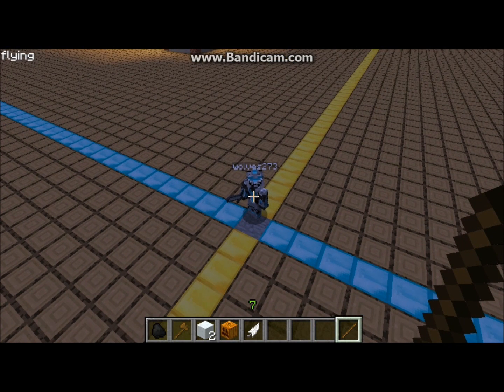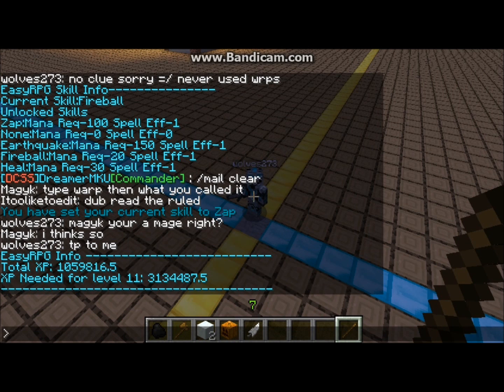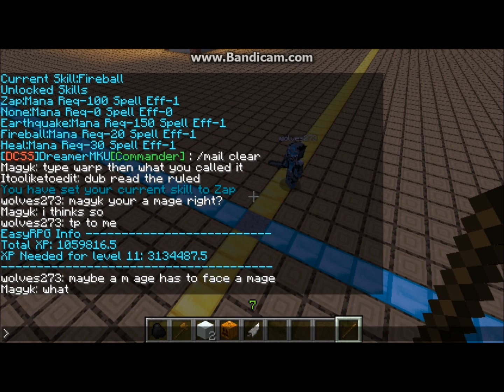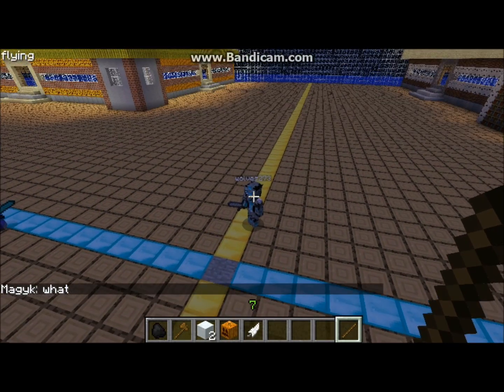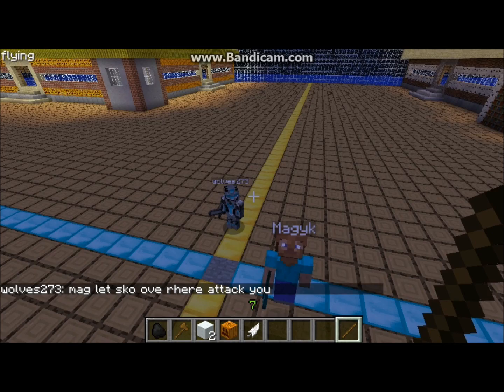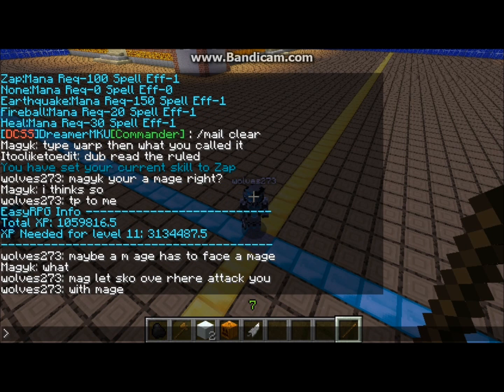Another way we can rank up in this RPG is to unlock new skills and gain more mana. You type 'XP' and it shows how much XP you have and how much you need for the next level. The more levels you rank up, the more things you unlock. It probably took me well over a year to get just that million XP — I'm not even going to try for level 11.